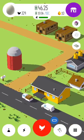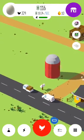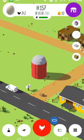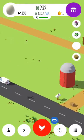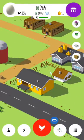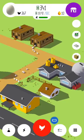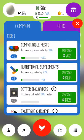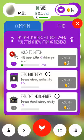Okay, we have some trucks — don't know what they do. They're leaving, they just beeped. We have a drone carrying a package. What's this exclamation mark? Common epic research does not reset when you start a new form of prestige. Research for 10x — only chicken button, two chickens per second. Okay, it's worth it!